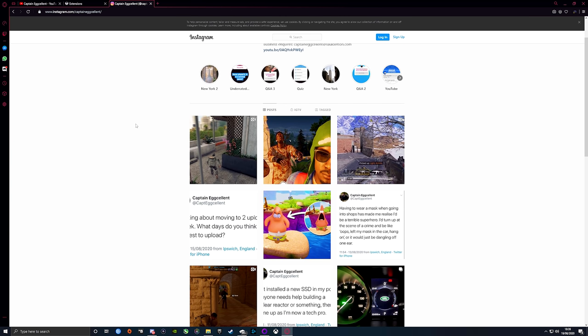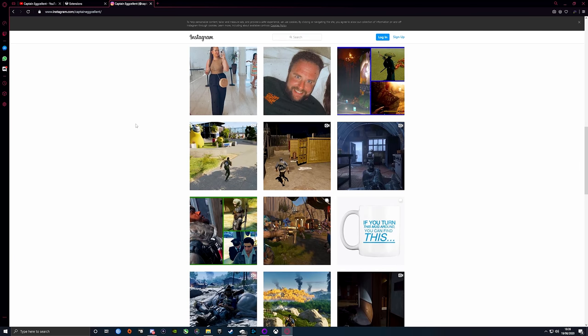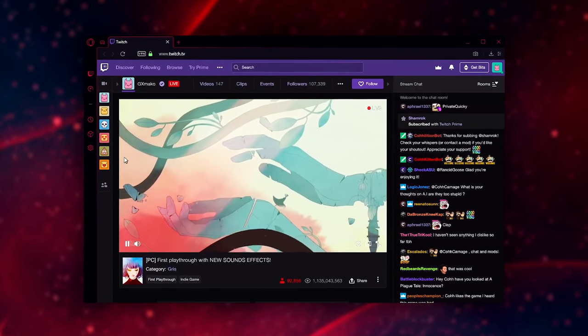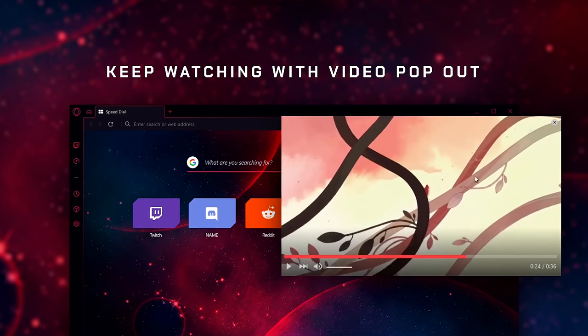Opera GX is a free download, so why not check the link in the description and try it for yourself. You really have nothing to lose. And if you happen to be watching on mobile, if you click the link in the description and enter your email, Opera GX will send you an email with a download link to use when you're back at your PC, so you don't forget. Once again, a huge thank you to Opera GX for sponsoring today's video and supporting this channel, and let's get started.